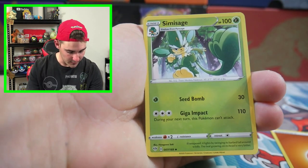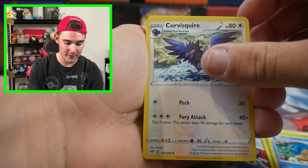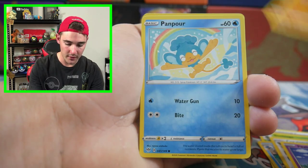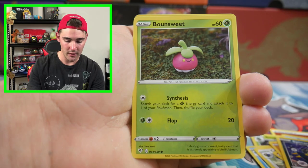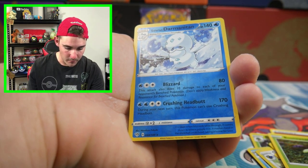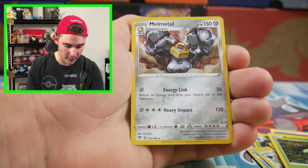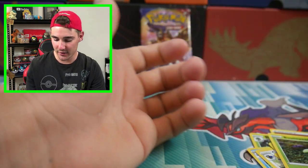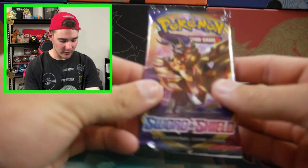We have a Simisage, a Simipore, a Consequire, a Jigglypuff, a Diglett, Panpore, a Spinarak — we're getting all the monkeys — a Bonsweet, a Galarian Darminiton. And a Meltan Regular Rare to finish off that pack. No Ultra Rare, no Charizard VMAX, which is A-OK.